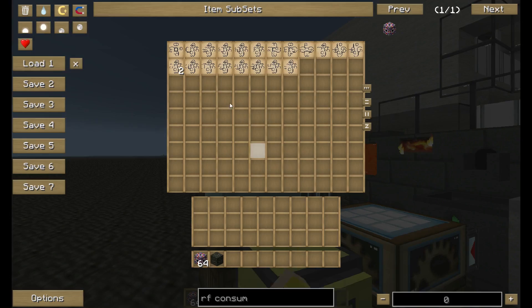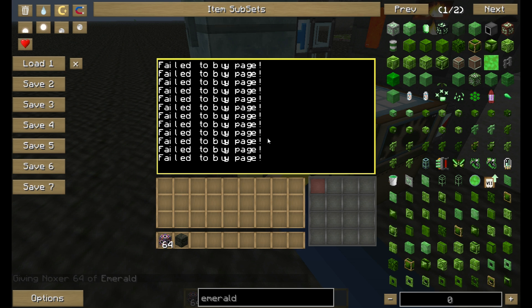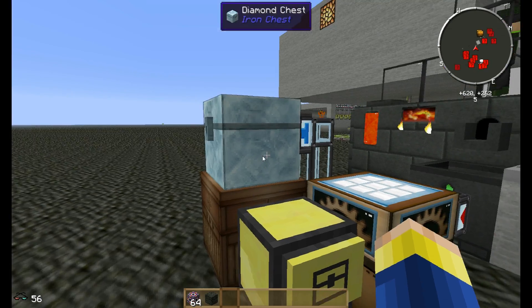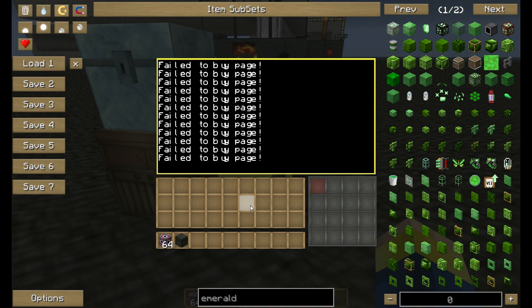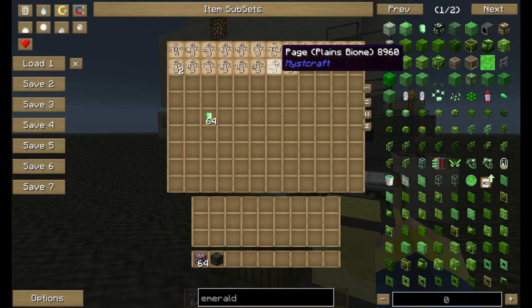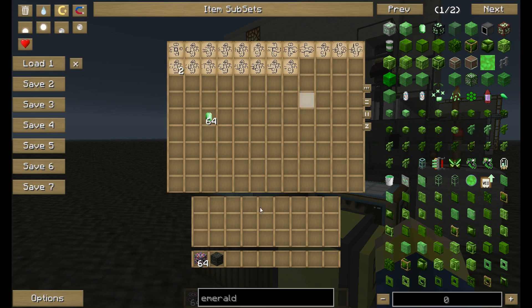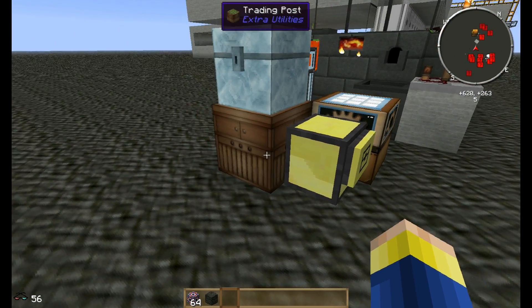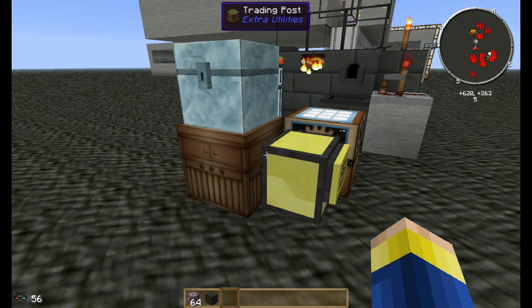So I get emeralds in here. This turtle says 'failed to buy page' right now because there are no emeralds. But if it finds a page which is not logged in the file on my computer, it will buy that page, just place it here, and then add that page to the file so I won't get multiple copies. If I let this run for like a day and it doesn't get jammed, I actually will get all the pages there are to get. You can also configure it for pretty much whatever you want. Currently it's configured for Mystcraft pages, but if I want I can configure it to buy all the safari nets possible, or trade paper for emeralds. I can do pretty much anything I want with this. So that's really awesome.